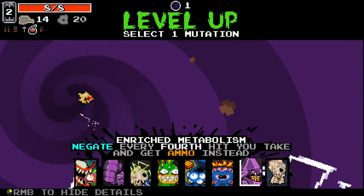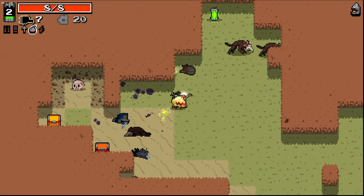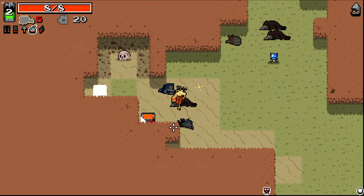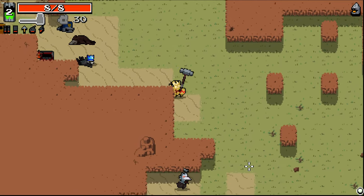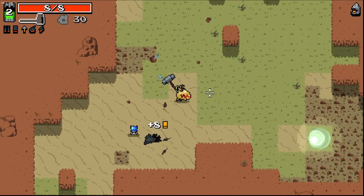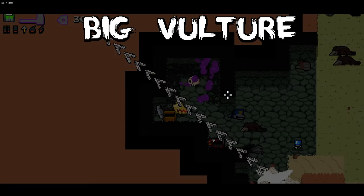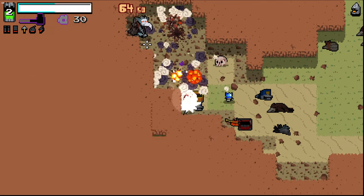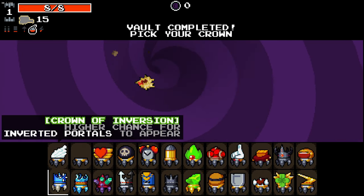Enriched Metabolism - I don't take it very often, let's go with that. It's not as good as it used to be - it used to be every three hits, then it was four, then three, and now it's back to four again. Heavy Sledgehammer - I think I'll take here, I think that could be quite good. Oh dude, the reload speed on that is not great. Why am I so silly?